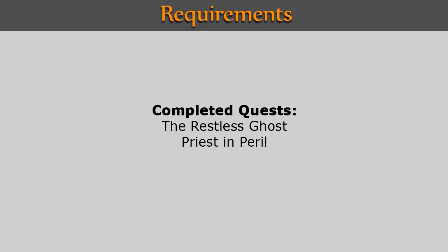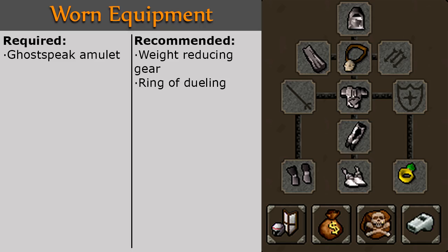The requirements for this quest include completion of the Restless Ghost and Priest in Peril quests. In your worn equipment, it is required that you wear a Ghostspeak Amulet. It is recommended that you also wear weight reducing gear and a Ring of Dueling.